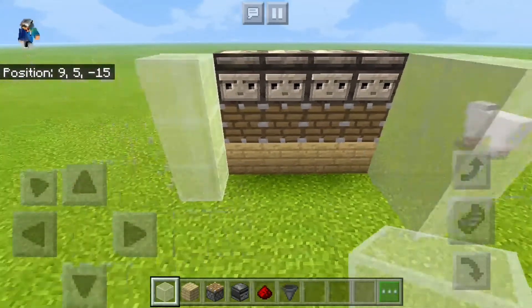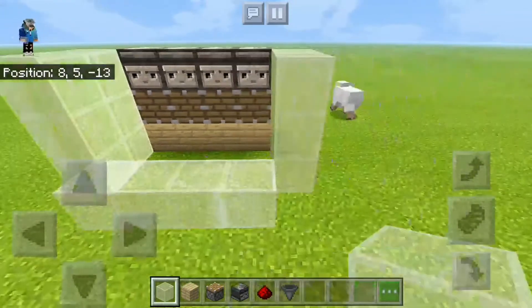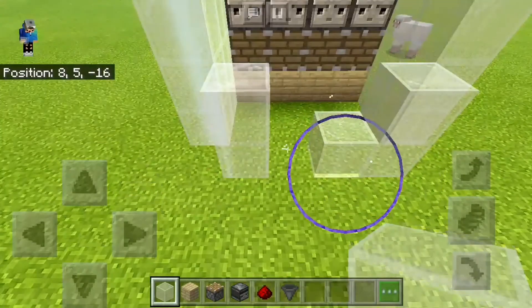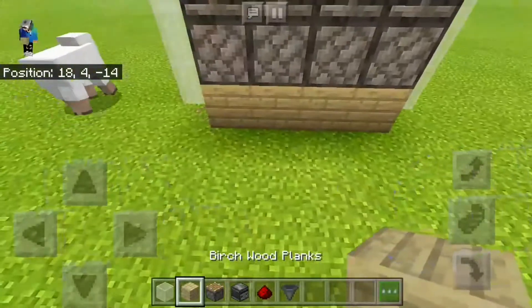Make it two by three up and then move it back a little bit. I'll keep this place like this. Now what you want to do is come to the back.